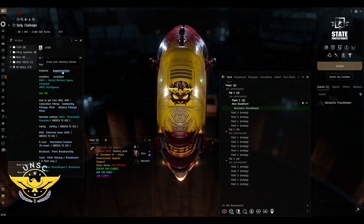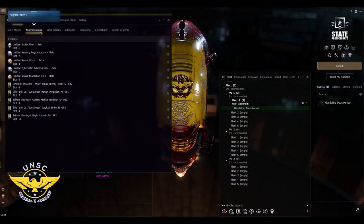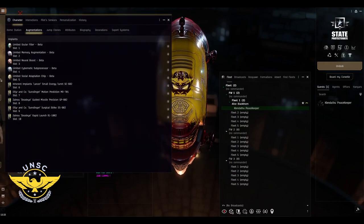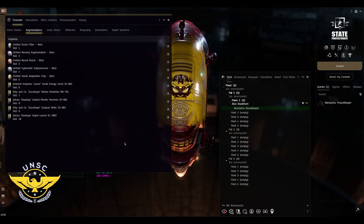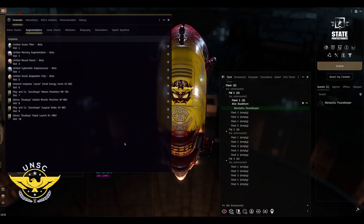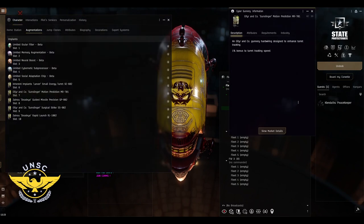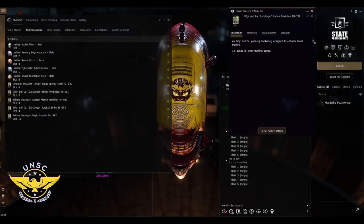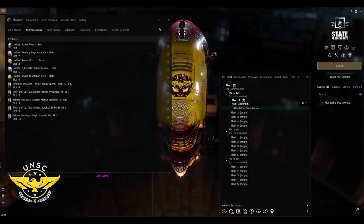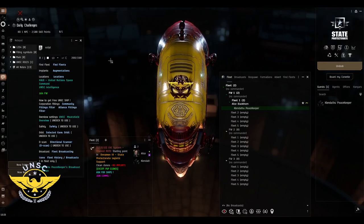First, go to Augmentation — this is where your implants are. This is my PvP clone, something I'm willing to sacrifice even if I die, though I try to run away before that happens. The implants I have are extremely cheap — they're 1% implants that only help a little and cost very little. Augmentation is done.